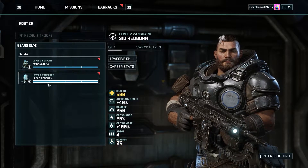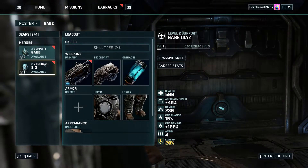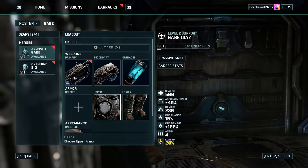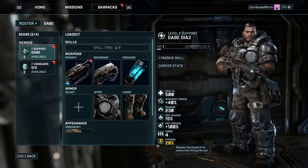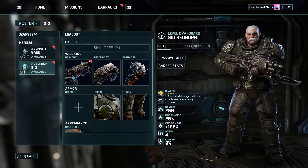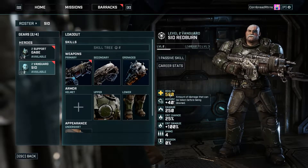So we've got Gabe and we've got Sid. Gabe has bonus evasion, and Sid has more health plus a special ability — he regenerates some health. Sid seems to be more experienced and better overall, so I'm thinking it might be a good idea to upgrade him.